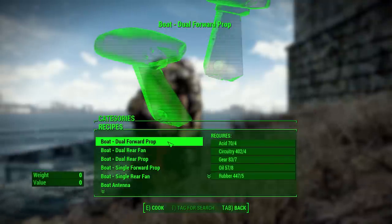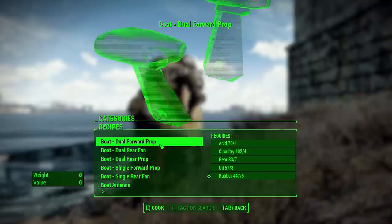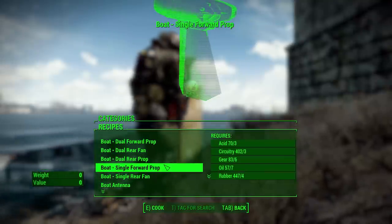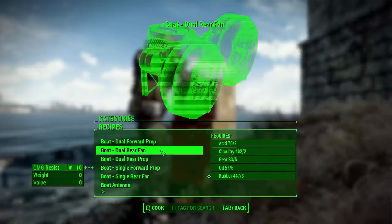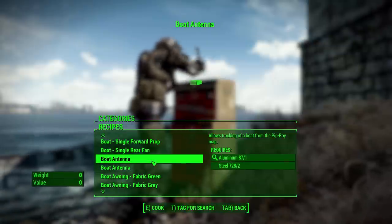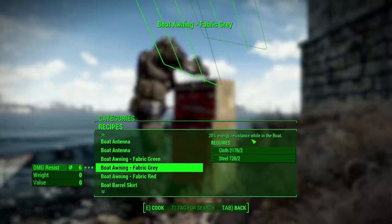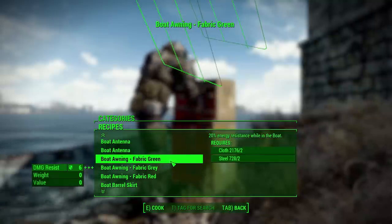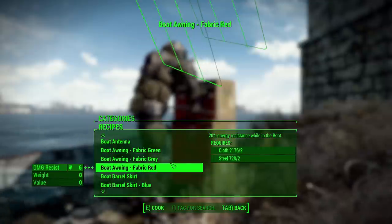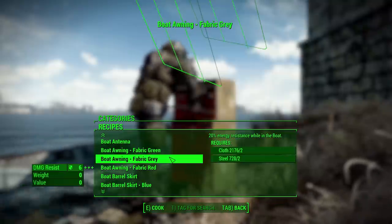We also have middle and rear deployment, raft deployment, rear propulsion, boat seats, skirt and hover options, and a boat toolkit. The main things to go over are the basics. We have the junk boat down there, so we'll need a method to propel it. Going into the junk boat section, we can grab any of these different engines — I've already built some, so they're in my inventory. We can also build an antenna just for the junk boat to track it on the map, and awnings which add energy resistance and shade.